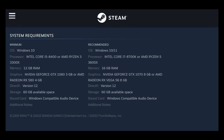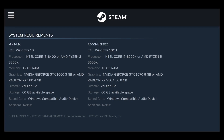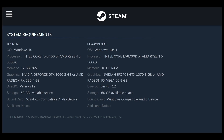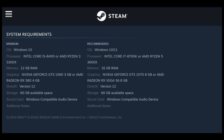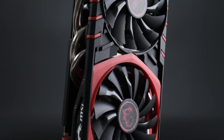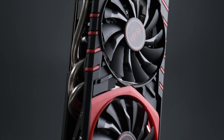Elden Ring's minimum requirements aren't too heavy by modern AAA gaming standards. The graphics cards recommended are the GTX 1060 3GB or RX 580 4GB, so 980 Ti owners should be able to look at this with a fair degree of confidence that they can get at least a playable frame rate.